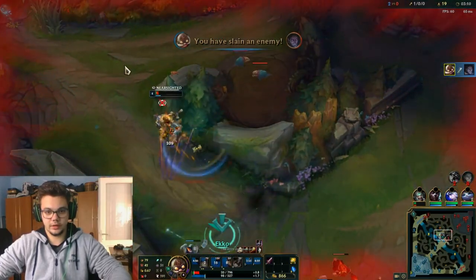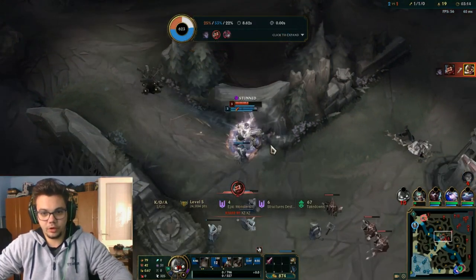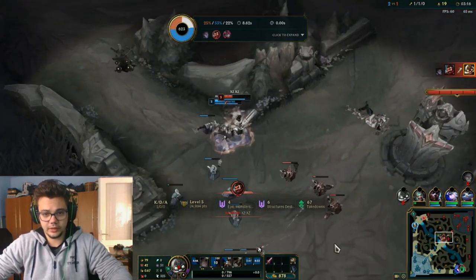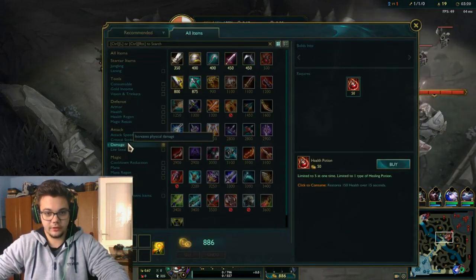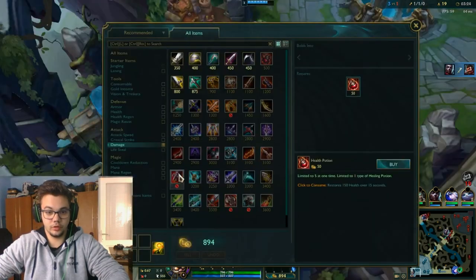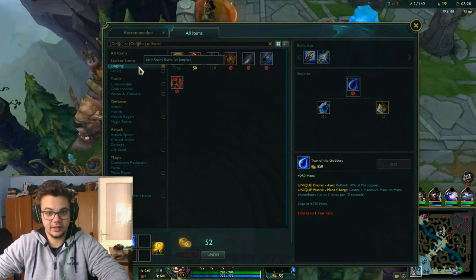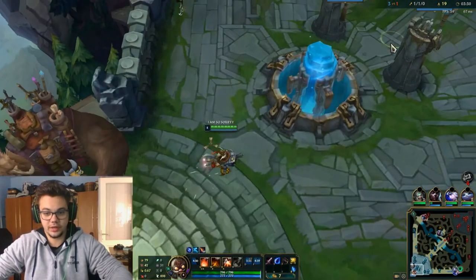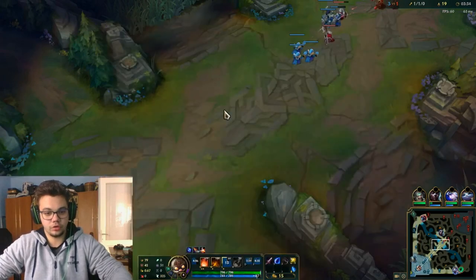I got the kill but I'm going to die here unless he helps me. It's fine because I have exactly enough gold to get a potion, and my first item will be Tear of the Goddess. But let's talk right now about the runes on Corki.